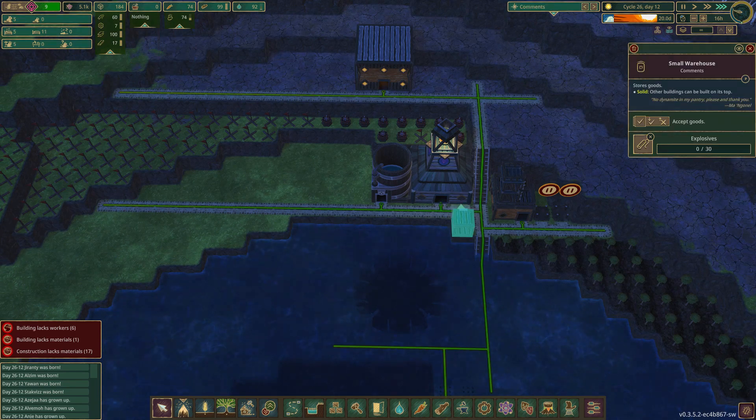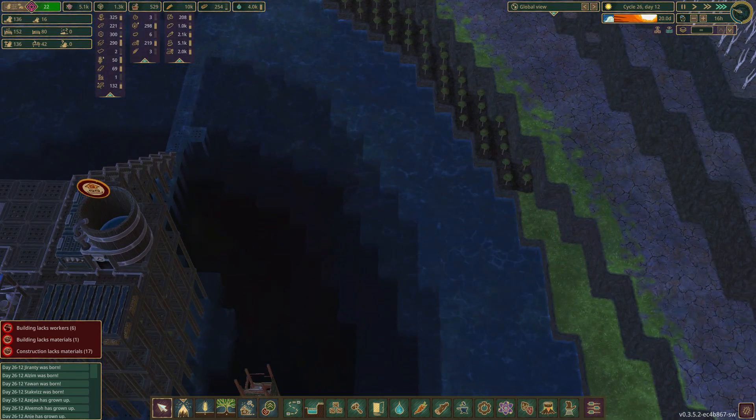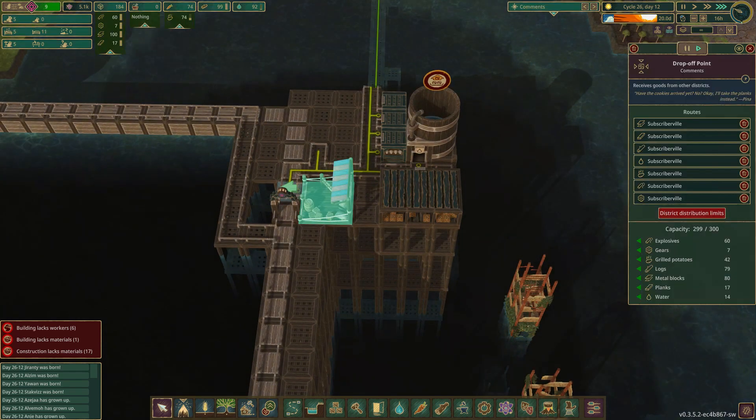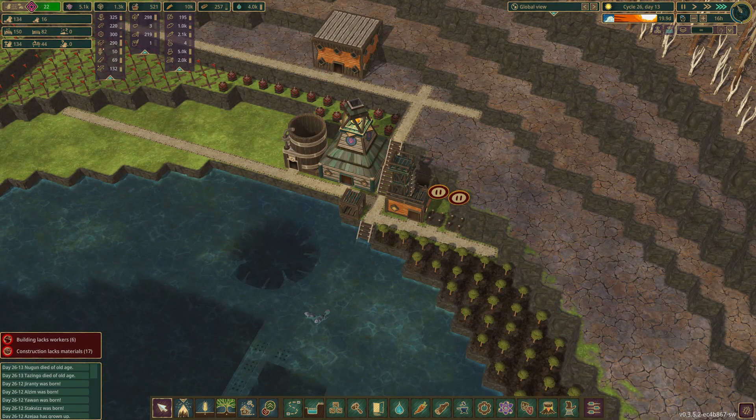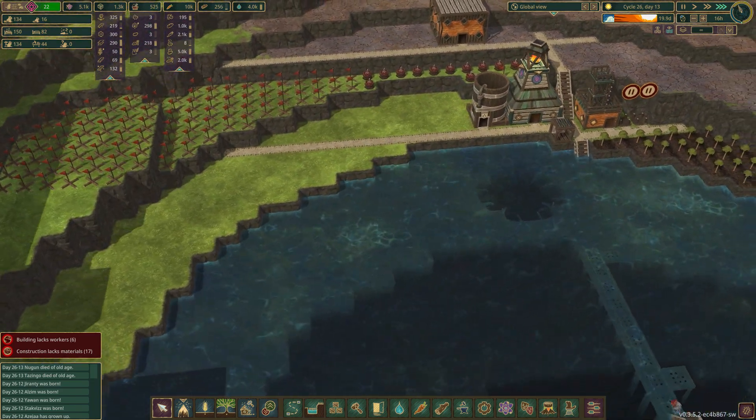This is for explosives. Okay, so we've gotten all the explosives. We have 60 here, so they'll go get it — which is exactly what we need. And now we need bots.